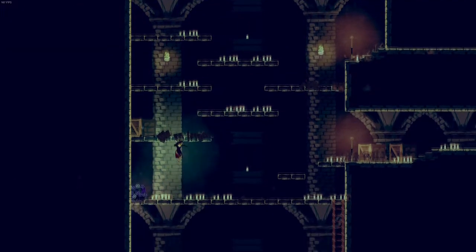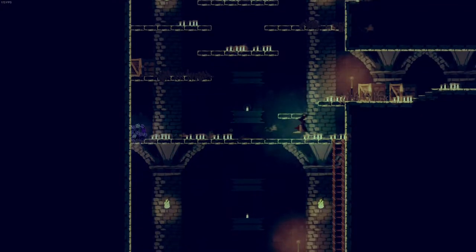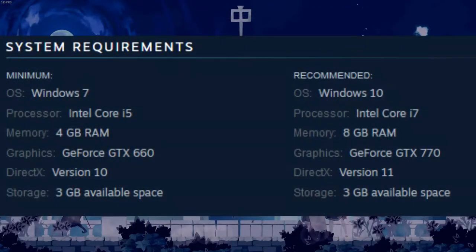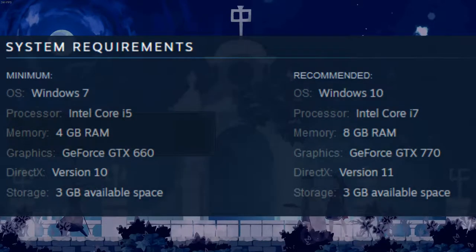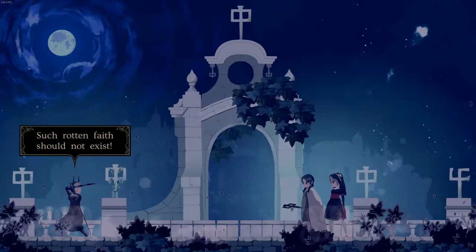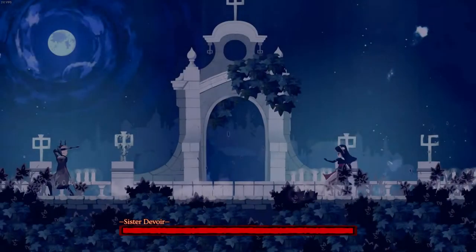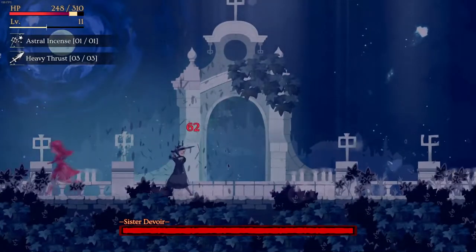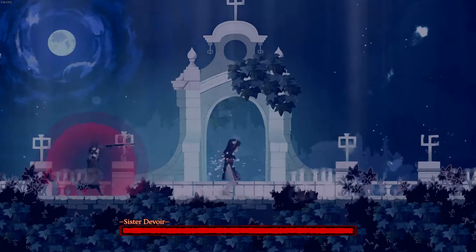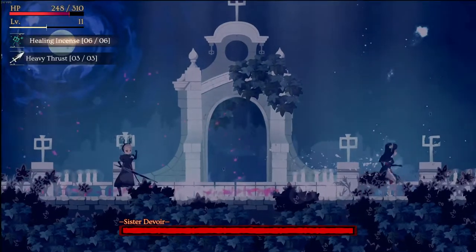First up, the technical bits. Minoria is available on PC, Xbox One, and PlayStation 4. This review was done on the PC version. The specs are very reasonable, with even the recommended specs being available on a low to mid-range system. Framerate was through the roof when uncapped, consistently staying over 400 FPS even with recording software running. Though it's a bit disappointing that it only offers caps at 30 and 60 FPS. During my playtime, I encountered no major bugs or glitches, except for a single freeze the first time I saved the game.